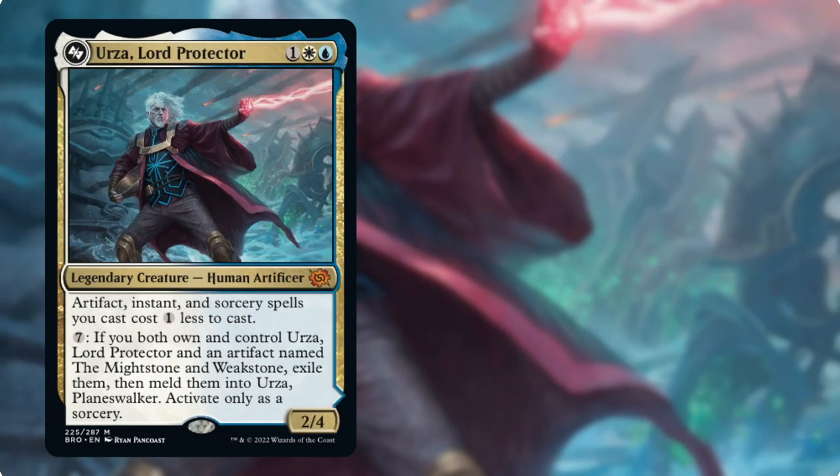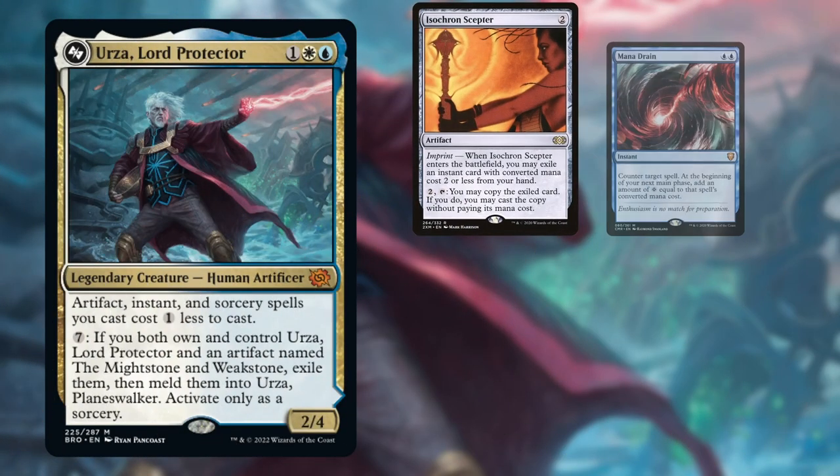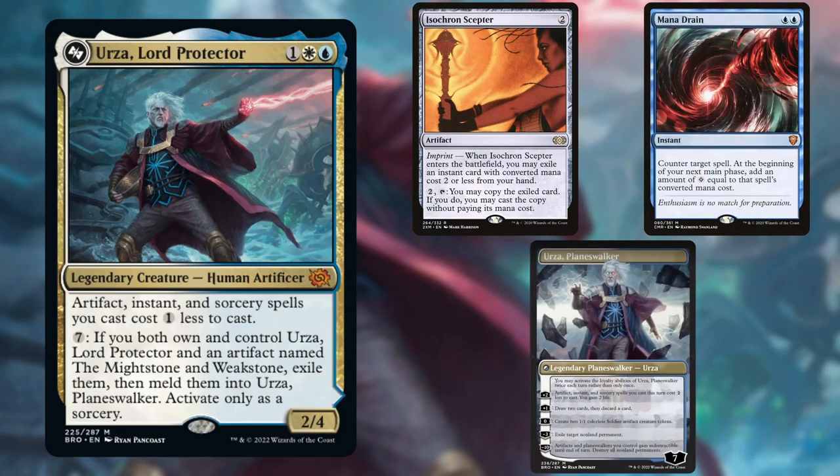Starting us off, we have Zing on Urza, Lord Protector. Urza is back, now in white. This is an Azorius dramatic scepter list, using Urza's cost reduction for both artifacts, instants, and sorceries. So you can hold up extra interaction, and along with the ever-present threat of melding Urza, this is a great new commander from the Brothers War.